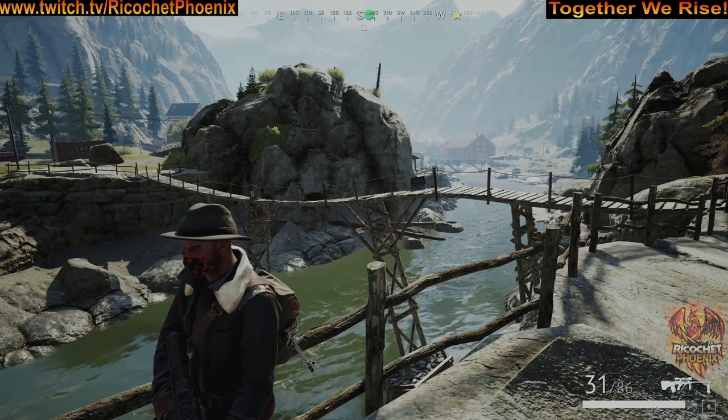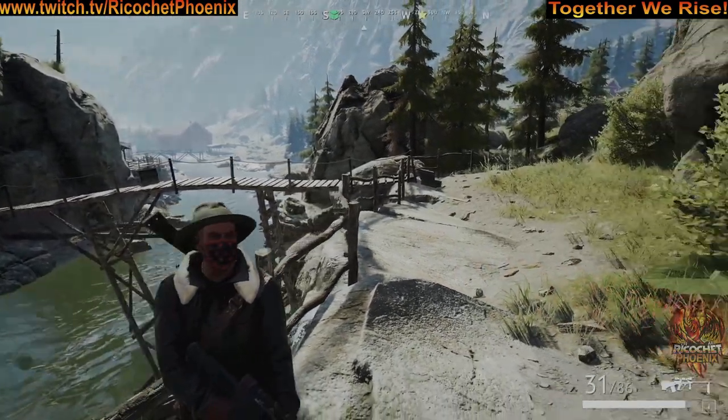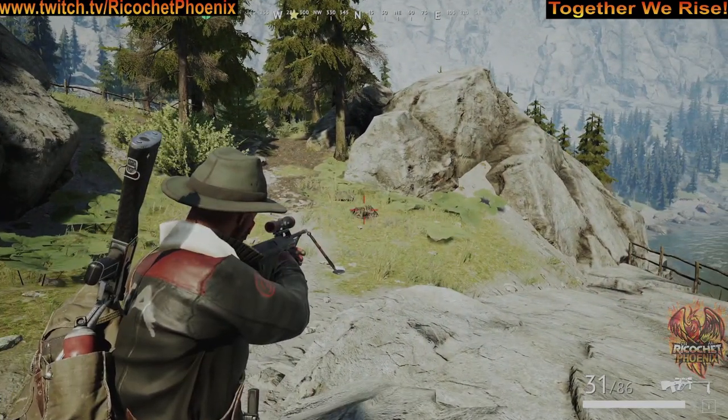Not hard to find this stash. Just head to the trail bridge on the north end of the map, come across the bridge, head north off of the bridge, and you'll find your stash located right there underneath that rock.